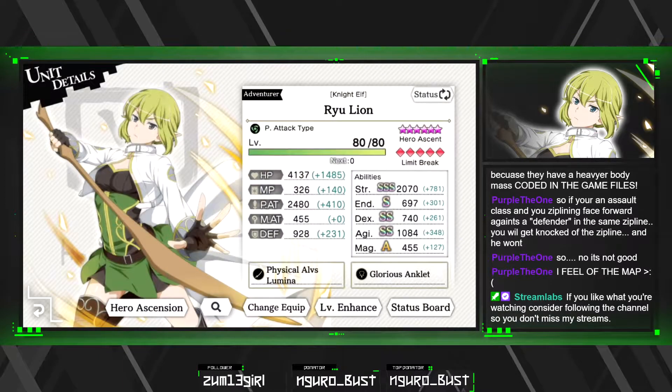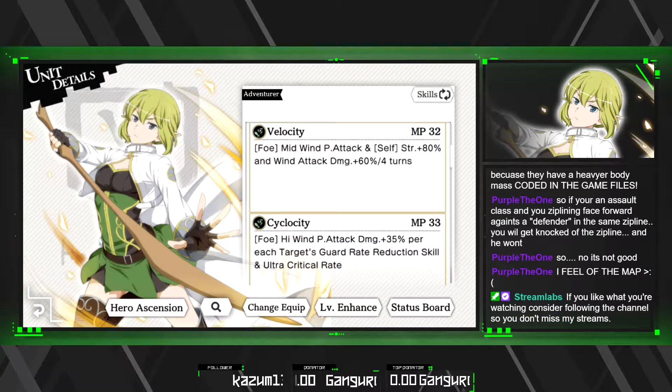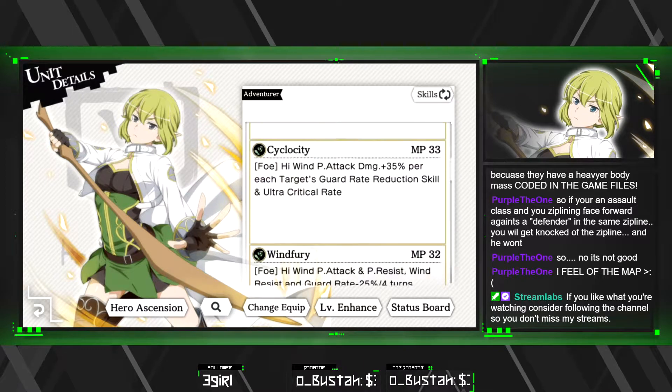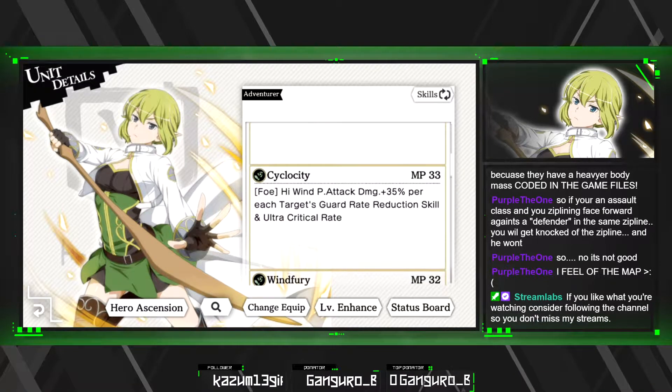He's physical and my team is all physical. Now Knight Health Real Leon — she's one of the stars of the party. She's going to hit super hard because of her awesome buffs: strength plus 80 percent, wind dead damage plus 60 percent. With her third skill she debuffs physical resist, wind resist, and guard rate by 25 percent, and with her second skill she deals plus 35 percent per each target's guard reduction skill.